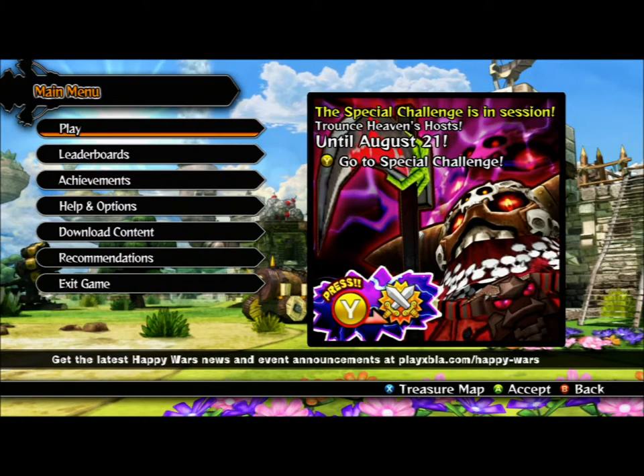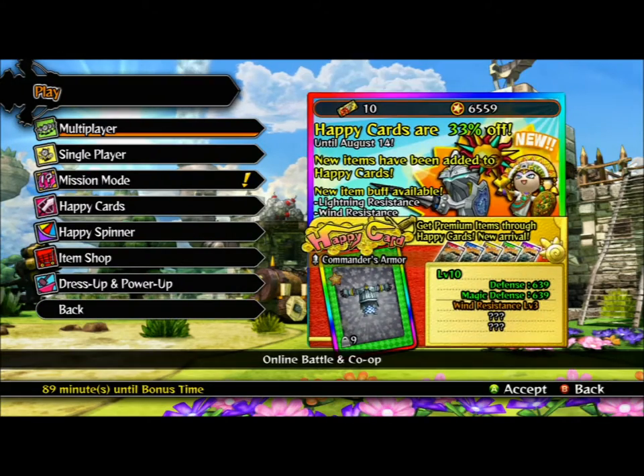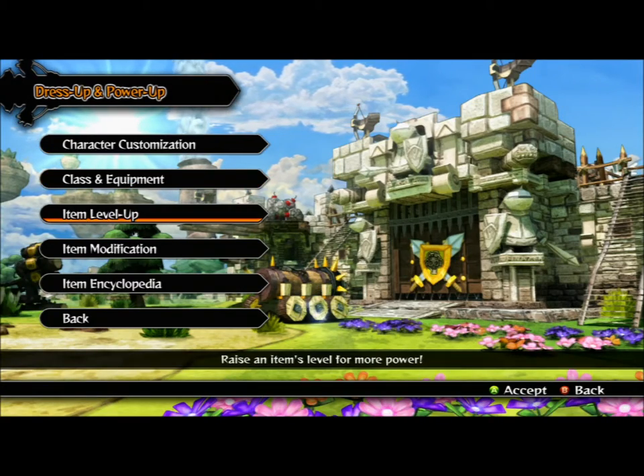This is a quick video on how to level up items in Happy Wars. The first thing you're going to want to do is navigate over to the items menu, go down to dress up and power up, and then go to item level up.